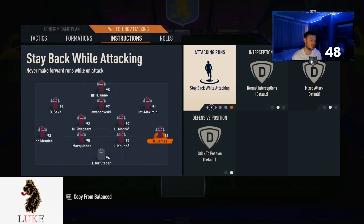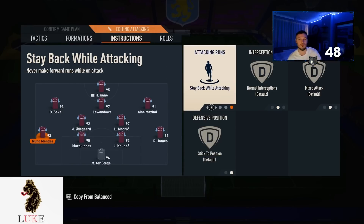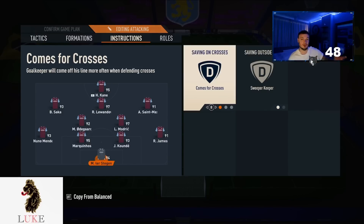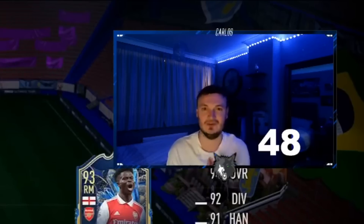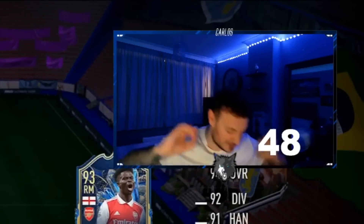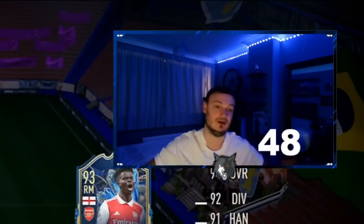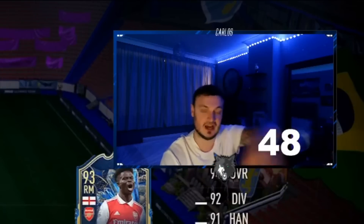Because I have both CDMs on balanced attack getting forward a little, I have both my fullbacks on stay back while attacking. I don't attack with my fullbacks at all — if I do, it's by manually running forward with them or triggering runs with LB or L1 on PlayStation, rather than them naturally getting forward. And then last but not least, comes for crosses and sweeper keeper on my goalkeeper. And that is my updated 4-2-3-1 custom tactics. If you enjoyed this video, please drop a like, a comment, and hit that subscribe button. Spread the love and positivity. Peace out, one love.